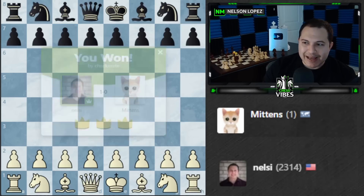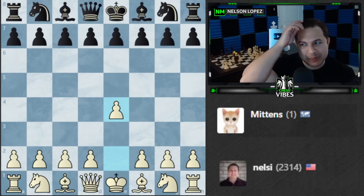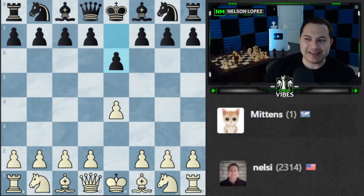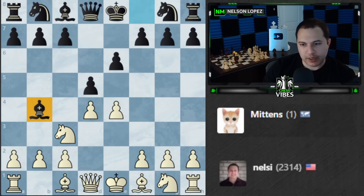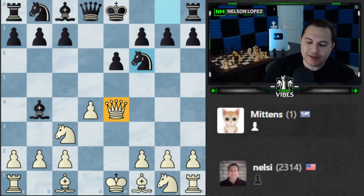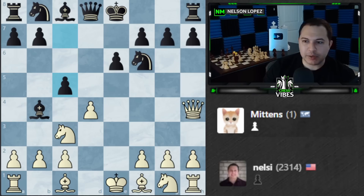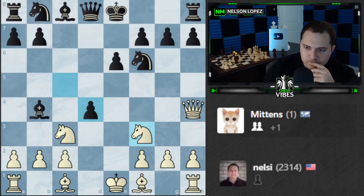Here we go folks — the last bot is Mittens. I have no idea what Mittens' rating is. 'Meow, I like chess.' This might not end well for me. 'I am Mittens, destroyer of kings.' Playing the French — I don't really like playing against the French, it's not one of my better openings. We'll play d4. I'm going to play Queen d3 — this is another one of my lines. I take with the queen, yes I lose a tempo, but the idea is I'm coming over to h4. It's a very aggressive approach that kind of prevents black from castling — or if they do, they're going to get attacked. c5 — I'll just defend for now, develop a piece, and take back with the knight.